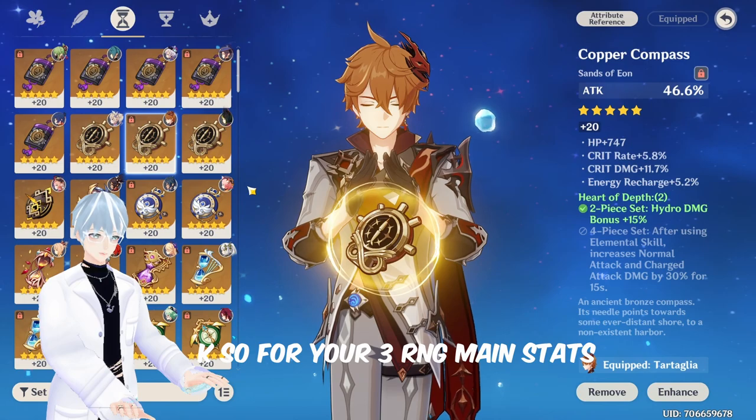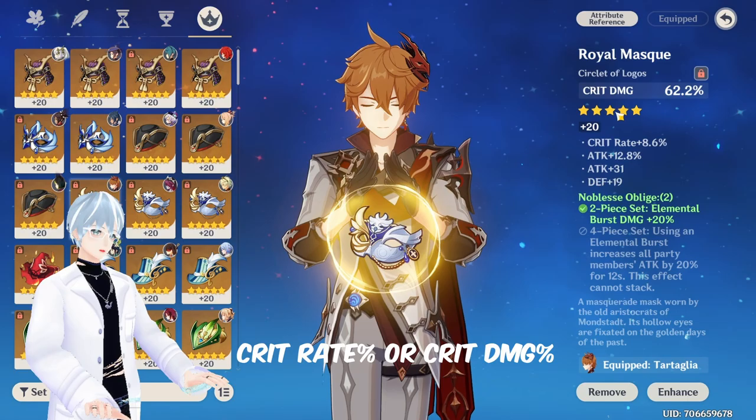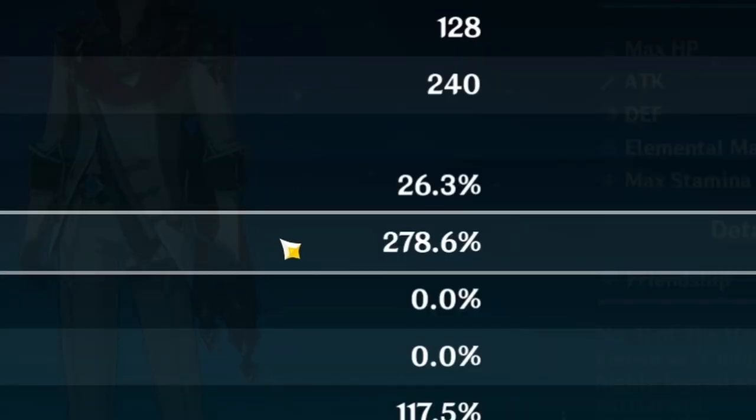For your main stats, you want to go attack percentage on your sands, hydro damage bonus on your goblet, and crit rate or crit damage on your circlet — or just go full crit damage.